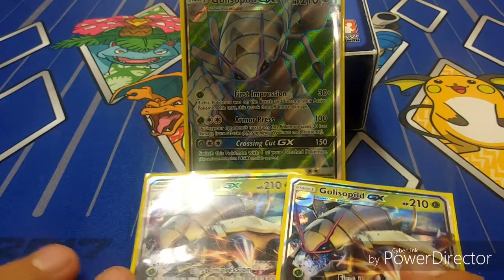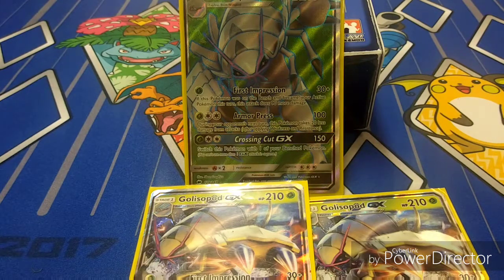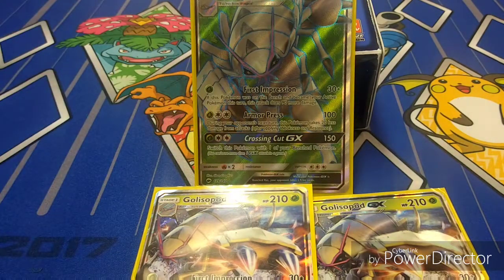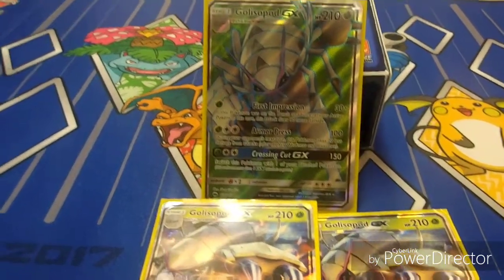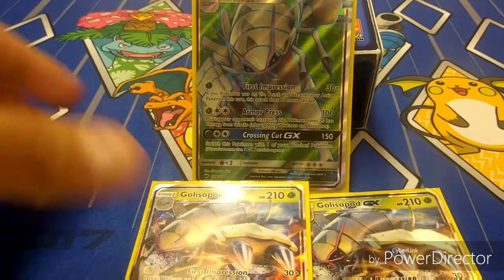Its GX attack is probably my favorite thing about this deck. If Golisopod didn't have this GX attack, I wouldn't be making a video on it. The GX attack is called Crossing Cut GX — 150 damage, and you switch your Pokemon with one from the bench. If you put a Choice Band on it, that's 180, knocking out most basic GX Pokemon besides Lapras. Those are our three copies of Golisopod.